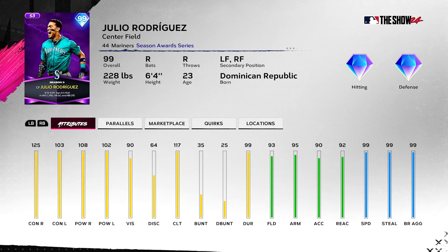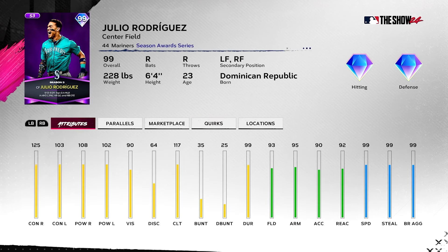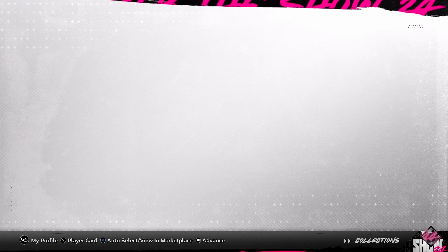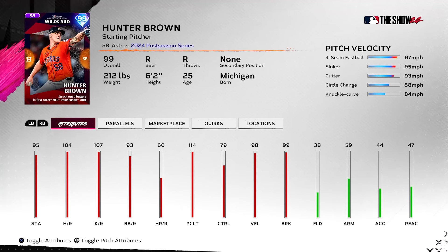On to Lightning: Julio Rodriguez, who is a Cruz and Corbin team merchant but also really damn good on his own. I'd go with Corbin to get that extra vision boost, reaction boost, and contacts to make him absolutely a freak. He has all the good quirks you need offensively — dead red, breaking ball hitter, bad ball hitter. Just doesn't have first pitch hitter but that's fine. Tigers vs. Stros: 99 Hunter Brown, four-seam sinker cutter change knuckle curve with negative two control on his pitches individually but really good pitch breaks.